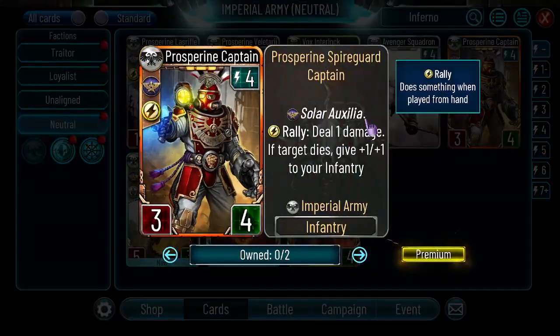Prospering Captain — 4 energy, 3-4, Solar Auxilia, Rally — deal 1 damage, and if the target dies give plus 1 plus 1 to your infantry. This card is amazing, I think it will see a lot of play, especially in decks that work really well with infantry like Sisters of Silence. It's also a proactive 4-drop that they kind of lack, feels a similar role to the Silver Osprey. I think this card will see play in Balthazar, Sisters of Silence, and Agents of the CG Light — really good, worth crafting.